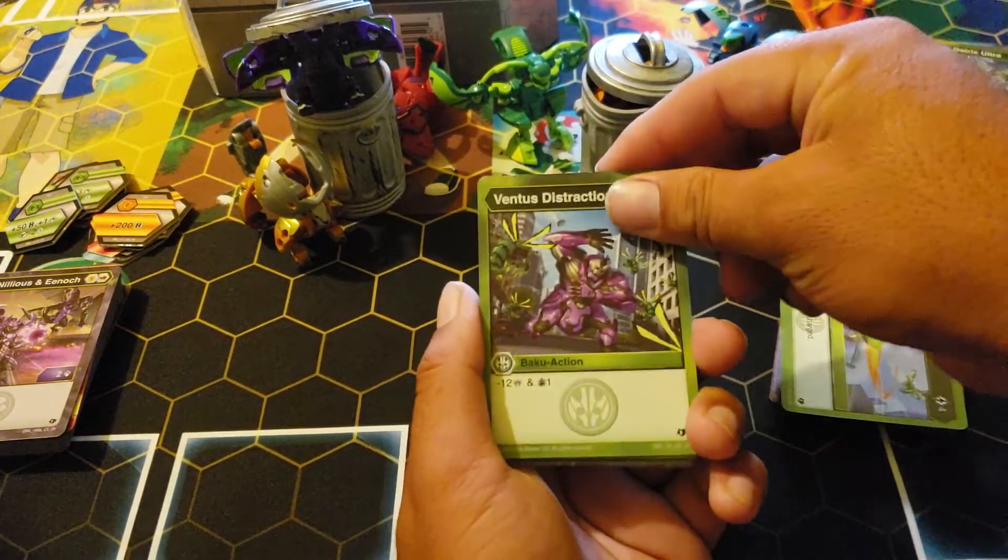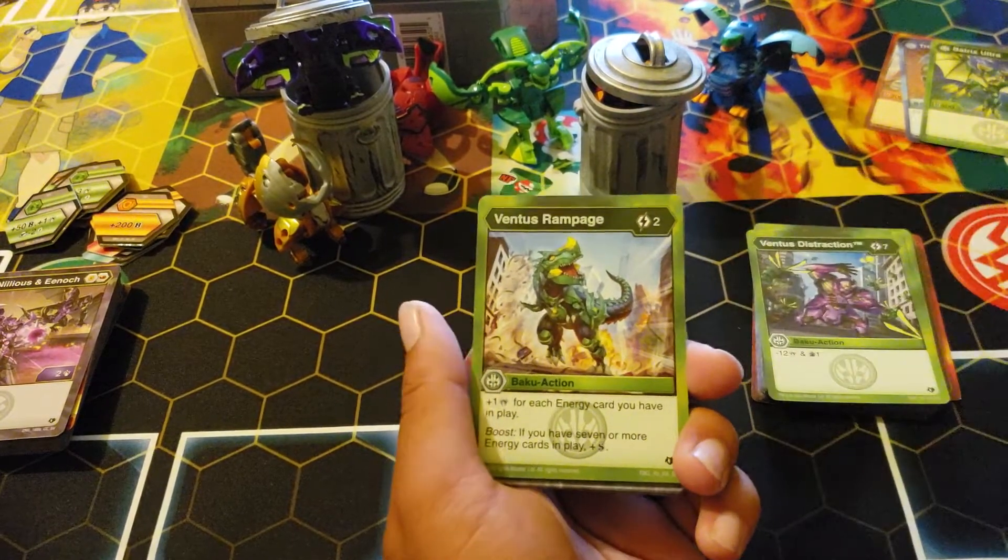Ventus Distracting: seven cost, minus 12 and draw one — probably get two, right? Yeah. Ventus Rampage — there it is.